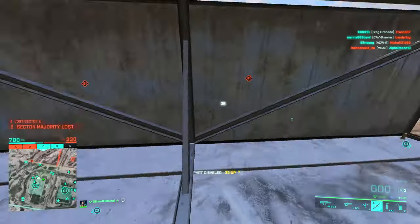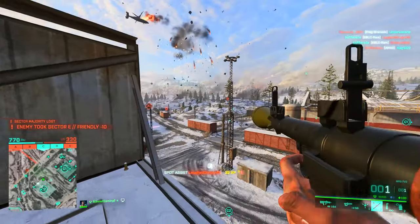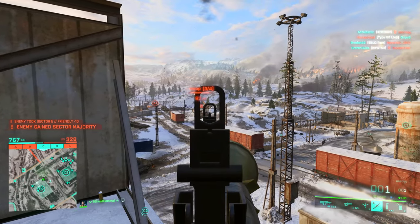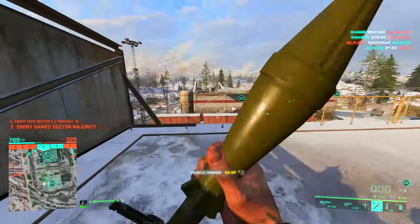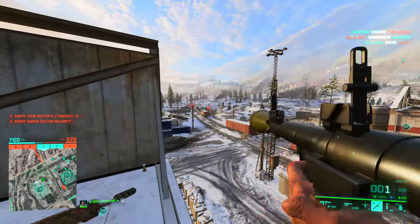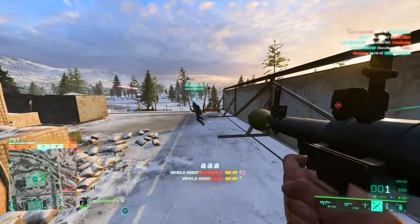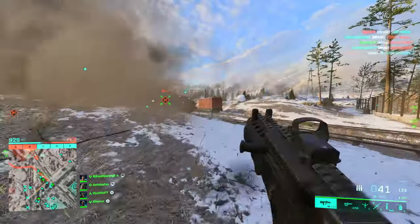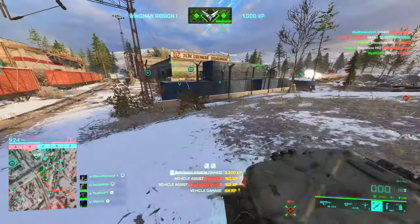The M5 Recoilless comes with 3 rounds but the RPG only spawns you in with 2. So the total damage output is actually higher overall with the M5: 3 shots doing 27 damage to the side of a tank is 81 damage total, whilst 2 shots from an RPG doing 35 damage each is only 70 total. In the RPG's defence though, you can put that damage downrange significantly faster since you don't have to fire as many shots.